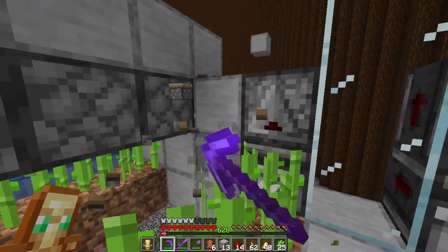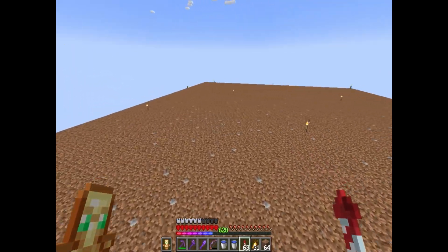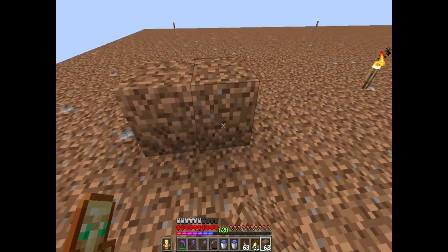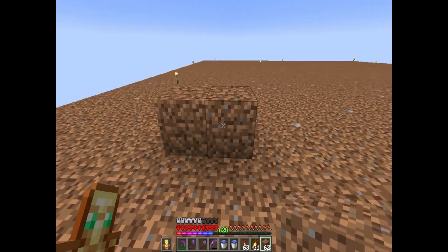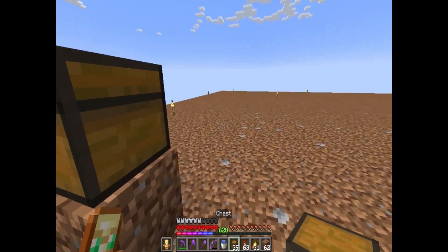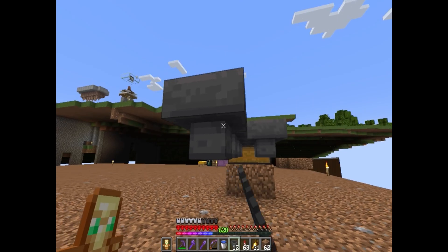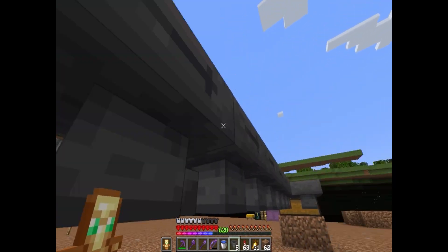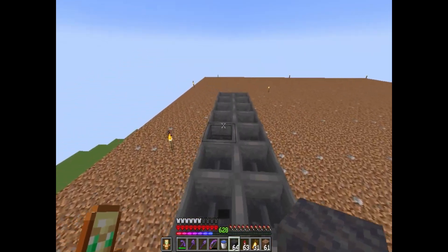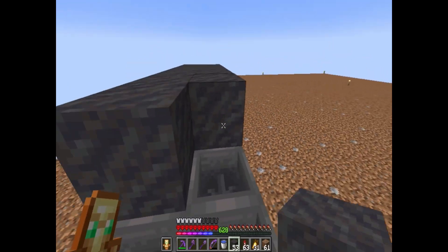Now that I've got everything gathered, I want to walk through what I've been doing with this new farm idea. I'm going to put some temporary blocks right here, put a couple of chests on top, grab some hoppers, and go eight... six, seven, eight. Let's get a little path up here, and now I'm going to put some mud blocks on top.